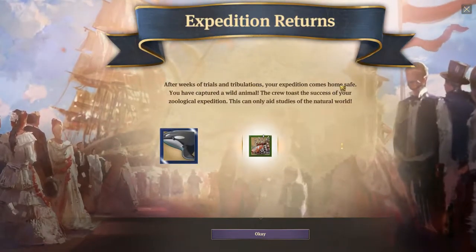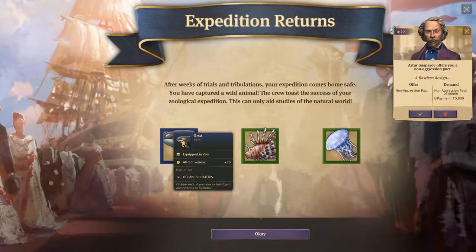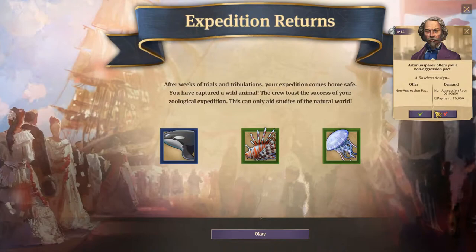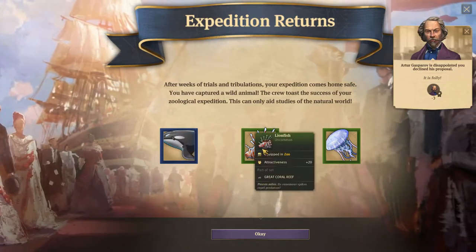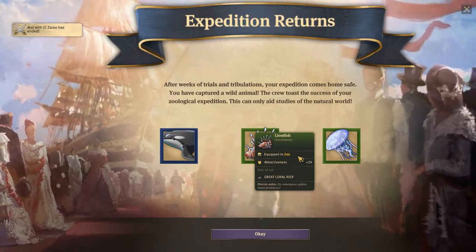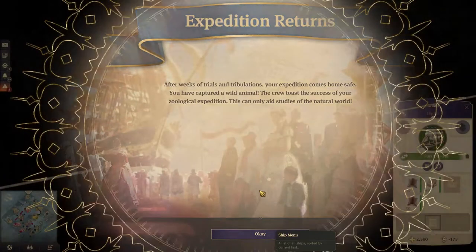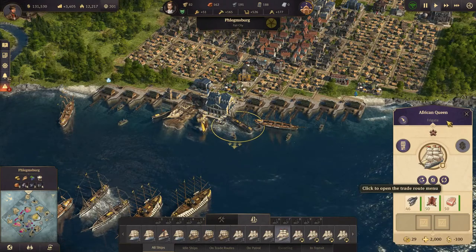The world's oyster - after weeks of trials and tribulations your expedition comes home safe. Excellent - they've got an orca! A non-aggression pact? No, I'm not going to pay you 70,000 for a three-hour non-aggression pact. Would you stop doing that! The little orca is plus 30 attractiveness, desires lionfish and jellyfish plus 20, and the lionfish is part of the great coral reef set - that's pretty cool! But this is what we have time for today guys, thank you very much for watching and I will see you next time.